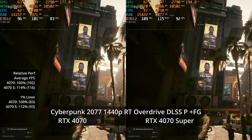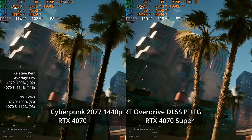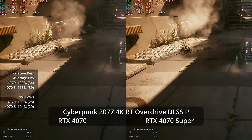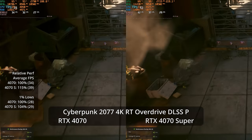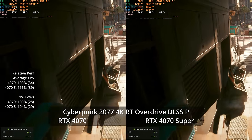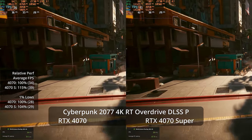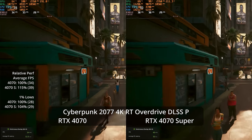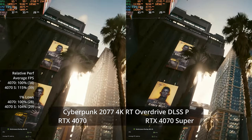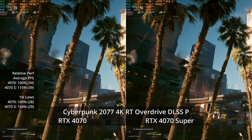At Performance mode upscaling, you've lost a lot of fine detail — those palm tree branches are flickering and distracting. At 4K with RT Overdrive, your only shot at something approaching playable is Performance mode upscaling, and even then you're under 40 fps with 1% lows below 30. Averages are 39 versus 34, a 15% advantage for the Super, with 1% lows at 29 versus 28. These are simply not 4K path tracing GPUs.